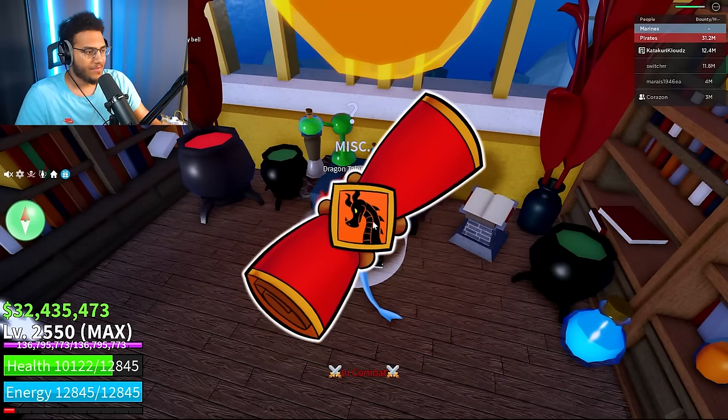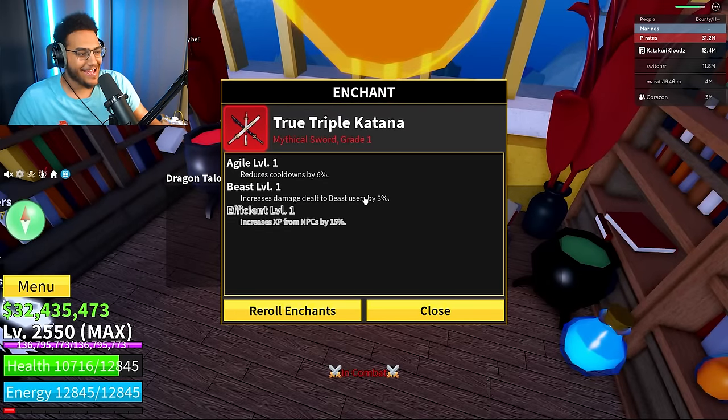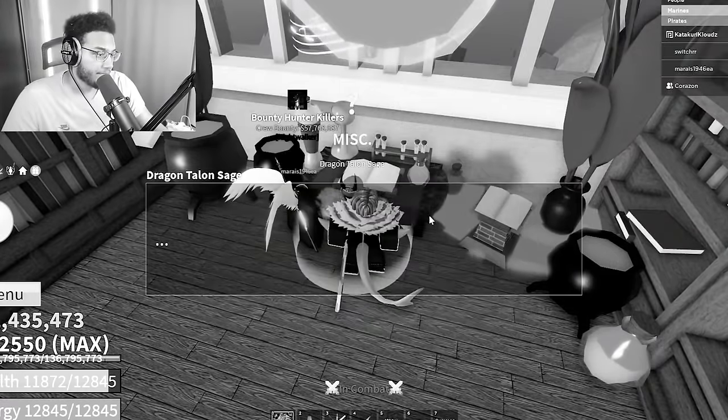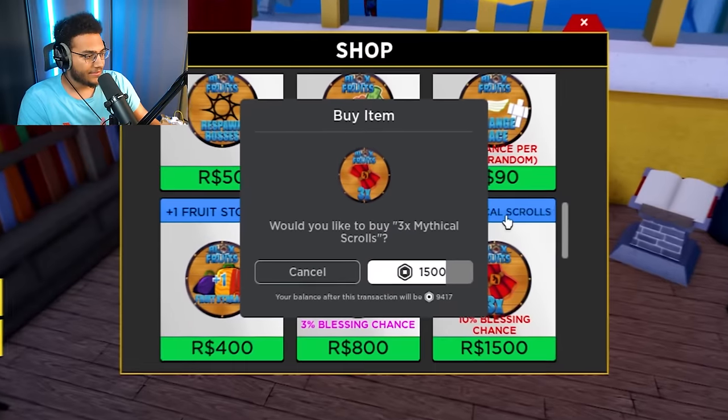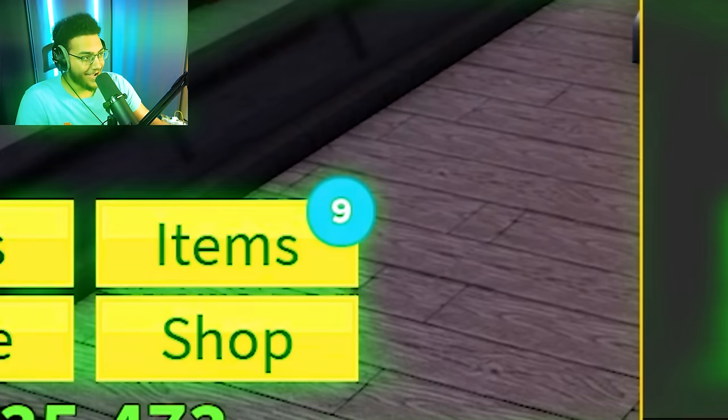Last mythical scroll — give me something good game, I need something good for my true triple katana. We definitely need some more Robux now. 10k plus Robux — let's go ahead and spend it all on mythical scrolls: three, six, nine, 12, and 15. That is literally all of my Robux spent on 15 mythical scrolls — a hundred dollars for 15 mythical scrolls.